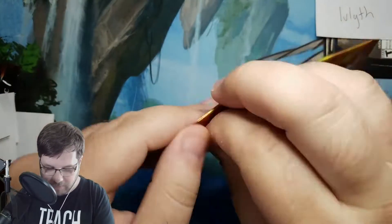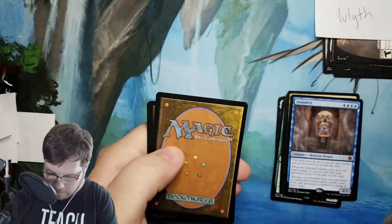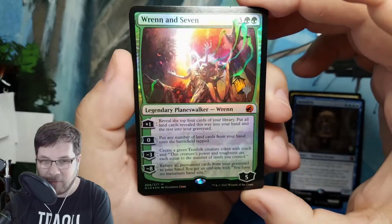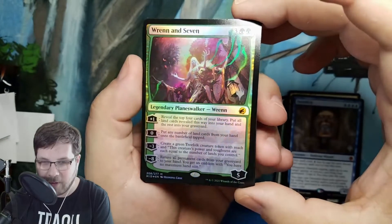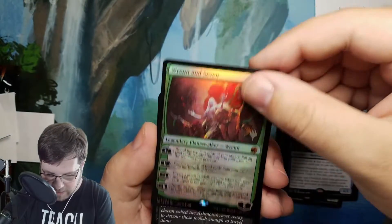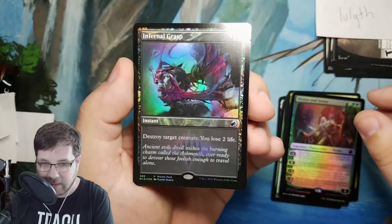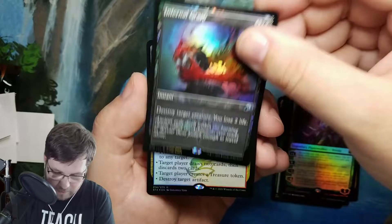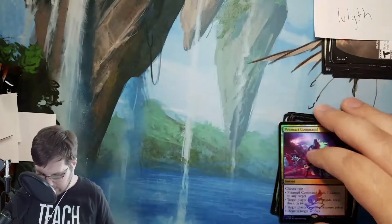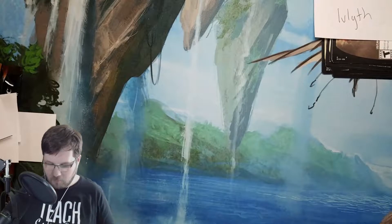Now we're moving on to our very first foil promo pack. Let's see how that goes. Wow — I don't know if you guys saw that. This is what you were looking for. Foil promo Wrenn and Seven. Absolutely amazing. That will definitely be going in a sleeve right after the video. You also got Infernal Grasp — that's definitely what you want in foil. That in the standard set non-foil is over a dollar already. And then Prismari Command from Strixhaven. Wow, Clay, that was a sick end to your packs. Don't think you could ask for much more than a foil promo stamp Wrenn and Seven.